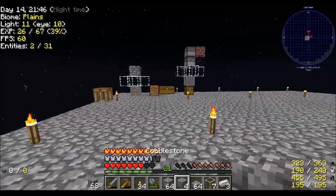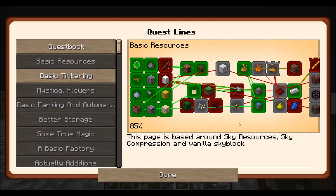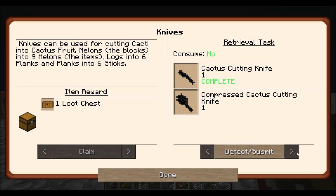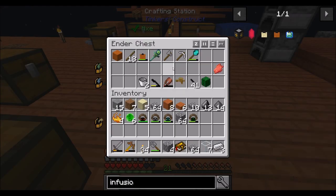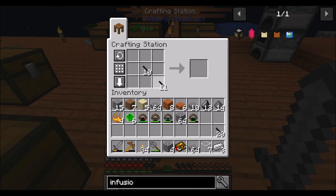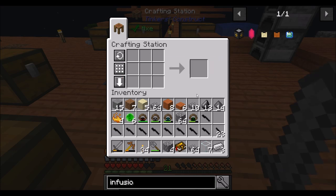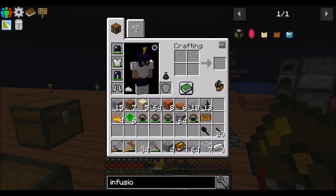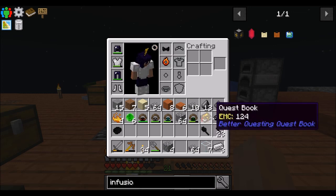Hopefully soon I can automate that cobble gen, because I would hate to have to stand there and mine that a lot. Let's look at the quest book — compressed cactus is a thing, knives is a thing, compressed cactus cutting knife. Maybe just to get the quest out of the way — doing that and then doing that gets me... Complete! Quest reward: pirate hat! Sign me up, I want a pirate hat.